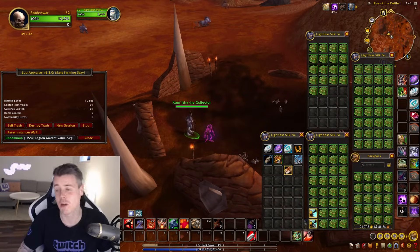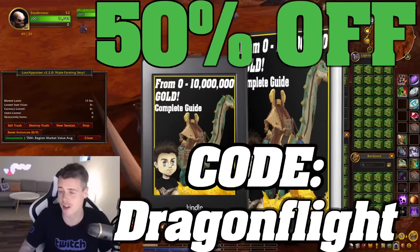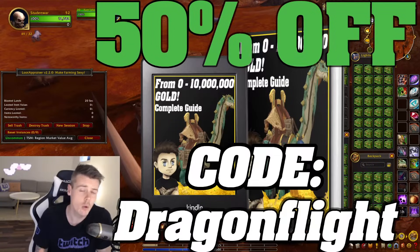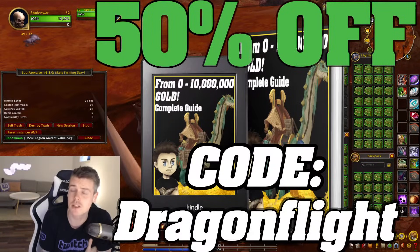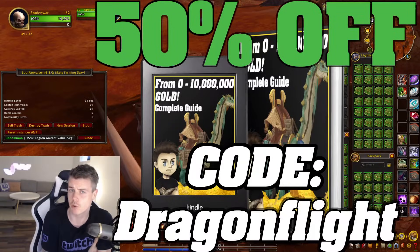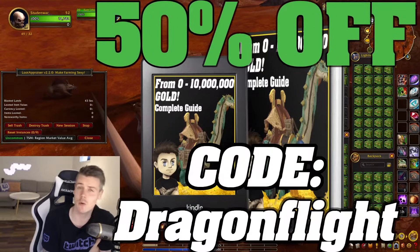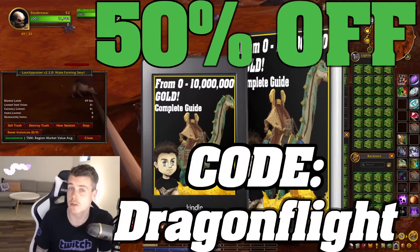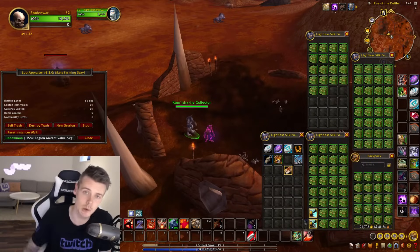Before we start opening the boxes — big thank you for all the support on the 0-to-10 million gold guide. It's nearly 180 pages with the best gold-making tactics and methods I personally use to achieve multiple gold caps. You only have to get it once and it comes with a lifetime of free updates. The book has been out over three years and people that bought it then are still getting updates. Whenever there's a new patch or even a new expansion, like the War Within incoming, I update the gold guide with the best farms and send that updated version to your email. You can find it linked in the description.